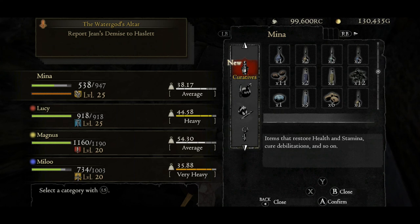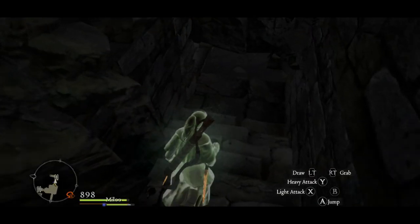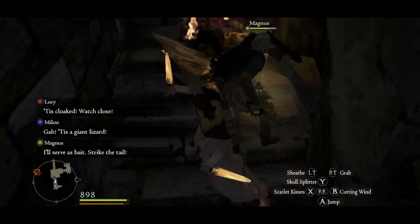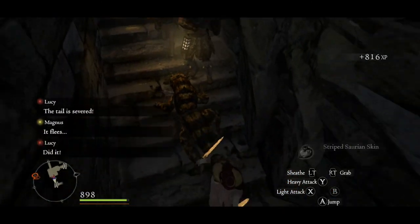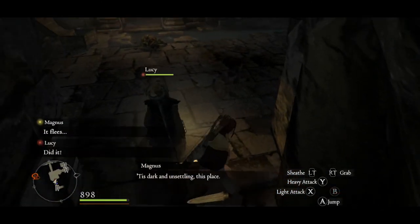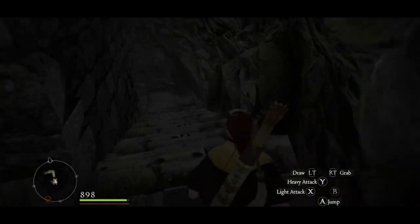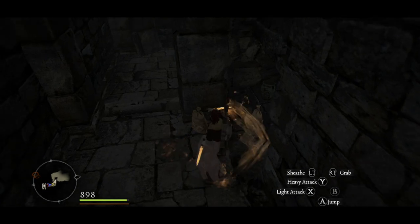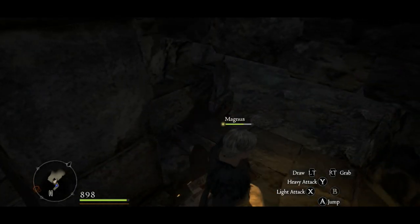I'm probably going to want to eat something or use some curative items because my health is getting a bit low. I'll just eat some large nuts — we have a lot of them. And now we don't have any large nuts. There was one on the wall right next to me. Same as fighting other Saurians — they have a bit more health. I'm going to get a striped Saurian skin or scale. Same strategy — they're just Saurians still, just bigger, a bit tougher, and they can turn invisible-ish. Chop off the tail and beat the crap out of them — pretty straightforward.